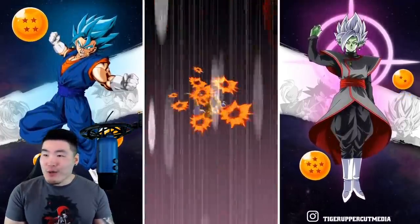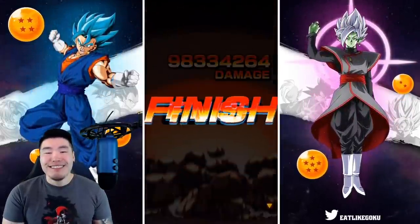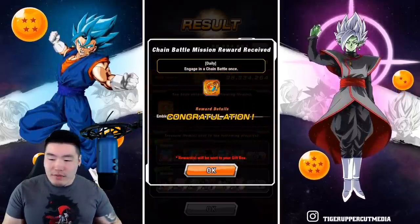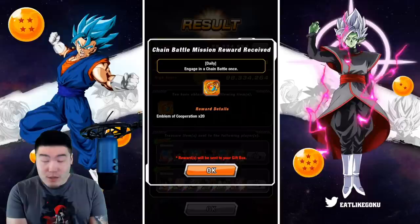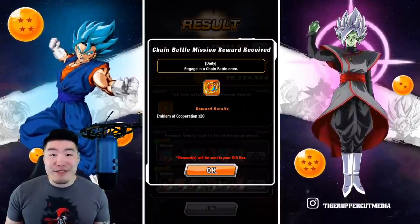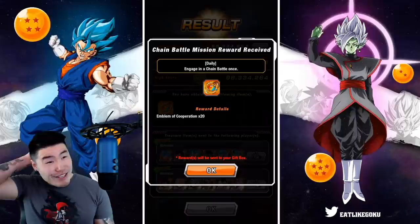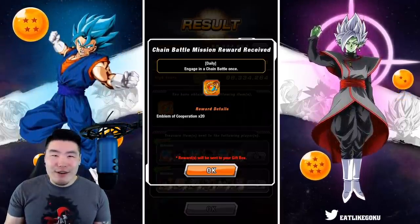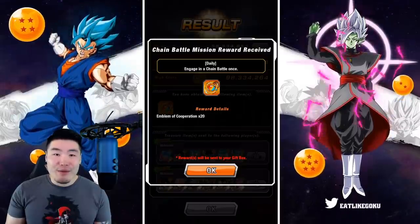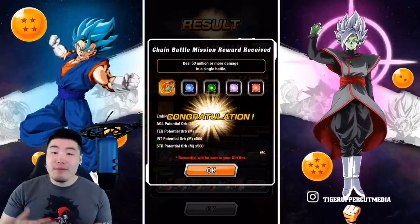One interesting thing is that usually for these Chain Battles, the high scores for the last couple have been in the 130 to 150 million range. But for this one, it's all right around 100 million — just below 100 million sometimes. That should tell you that they didn't give us enough good characters against the boss. They should have given us more options for advantageous characters, especially on the extreme side. There's actually not a single extreme unit that's considered an advantageous character this time around, which doesn't make sense. It's kind of a weird way of handling things by Bandai.